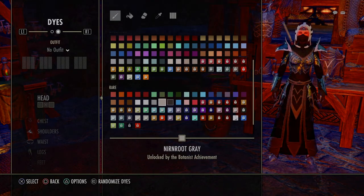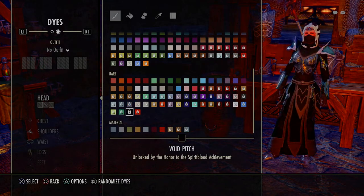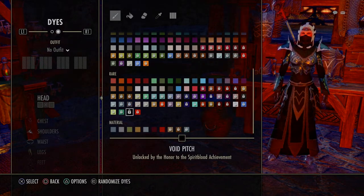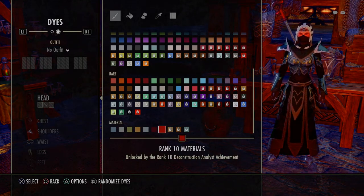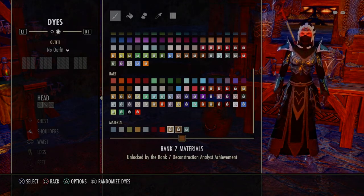Cold Harbor Ash Black — you can look and these are the ones that are unlocked and the ones that are locked, like Void Pitch. I saw that and I'm like, oh my gosh, I want that black. So I'm going to look that up and see how I unlock that.